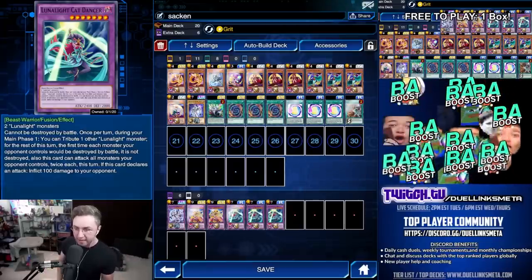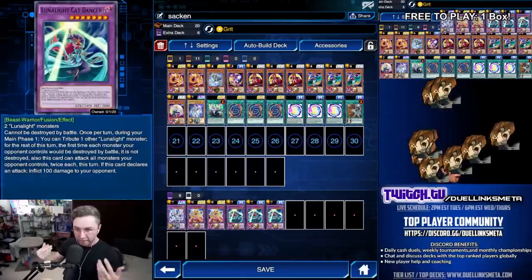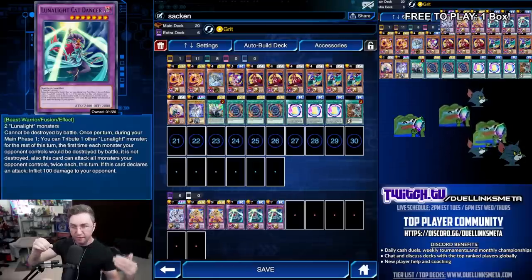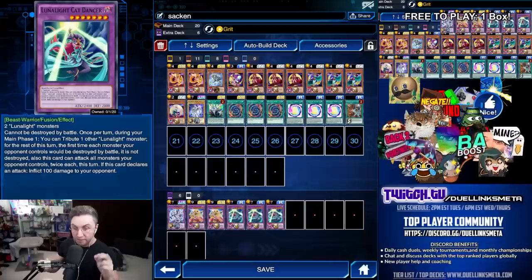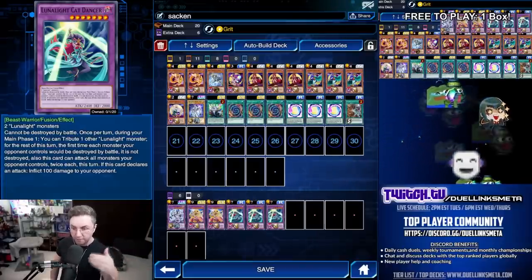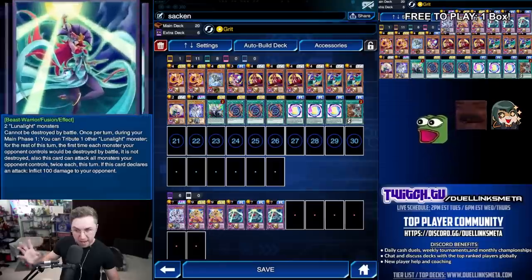The other card you're going to summon more of is the Cat Dancer. This requires only two Luna Lights; with three using any of your Fusion cards. To win the duel, all you have to do is summon it using a Fox — Fox is going to put their monster to zero attack. Then you need another Luna Light alongside yourself to tribute. Then you have the effect of attacking all monsters twice. On the first attack, they do not get destroyed by battle, so they take the full 2,400 plus 100 per attack — you deal an extra 100 damage. Then on the second attack, lethal. Even a Klyroid cannot stop this. This is your main win condition.